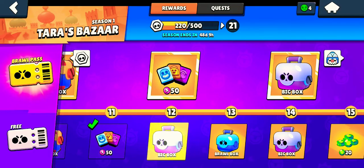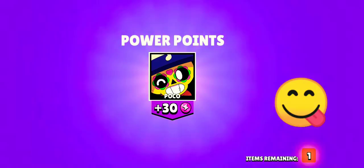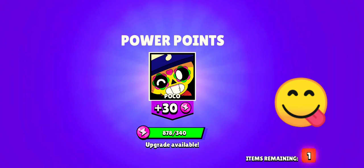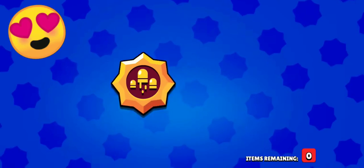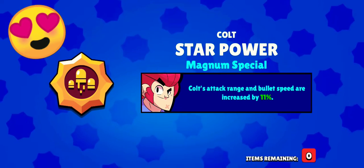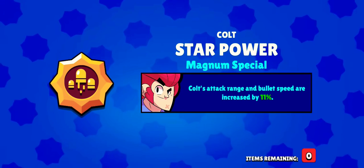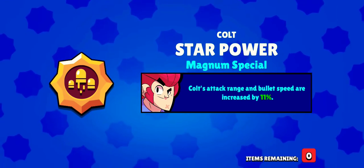Now let's open the big box and see what we can get. We got coins and power points — and something else in the first big box. It's a star power for Colt! Colt's attack range and bullet speed are increased by 11%, and the star power is named Magnum Special — really cool.